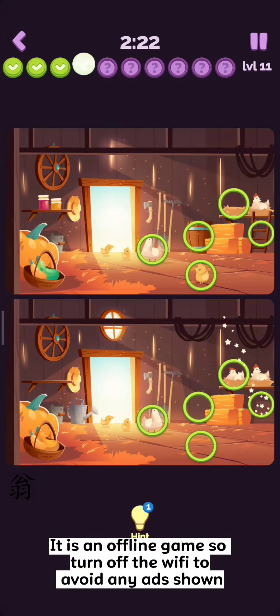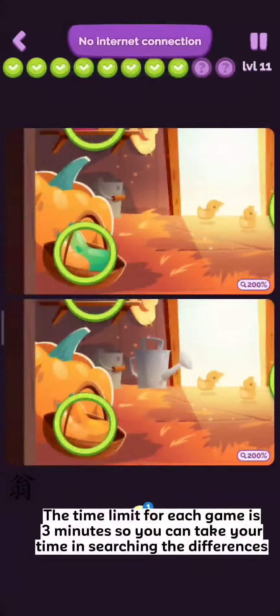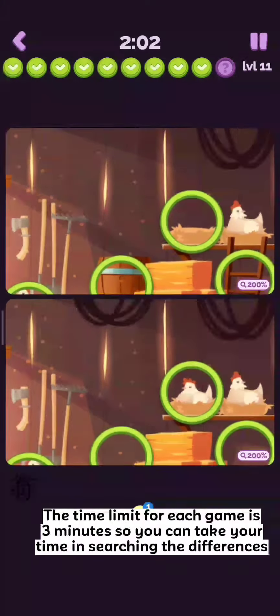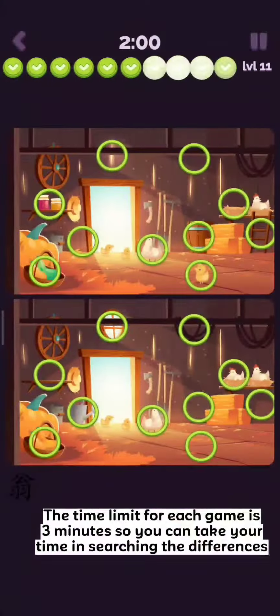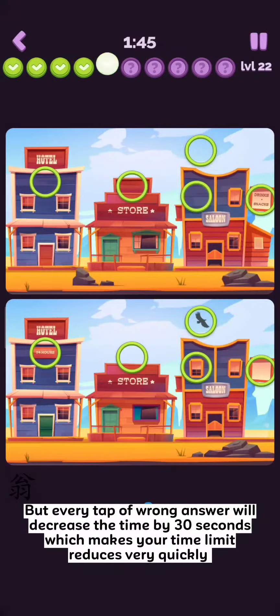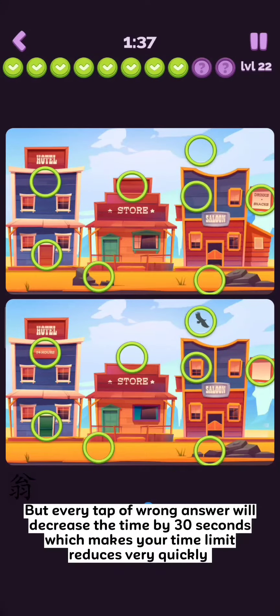It is an offline game, so turn off the Wi-Fi to avoid any ads shown. The time limit for each game is three minutes, so you can take your time searching for differences. But every tap of a wrong answer will decrease the time by 30 seconds, which makes your time limit reduce very quickly.